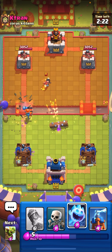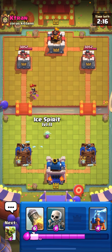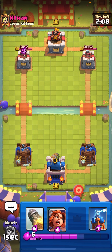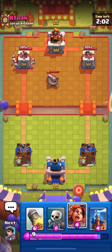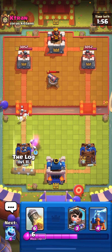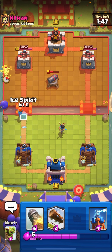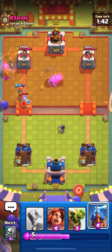Valkyrie probably won't make it to the princess. Going low ice spirit because he might block the bridge. Going Gombro to cycle since he used his log earlier — should get some damage. He does a really good fire spirit push. Going valkyrie and skeletons — skeletons are a full counter to barrel. Going princess to kill the cannon so the valk stays alive. Then a log on his princess, forcing out the valkyrie zone.